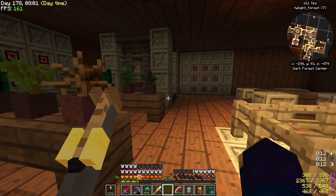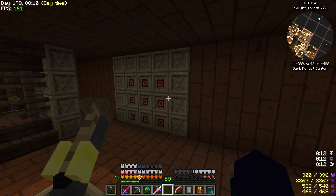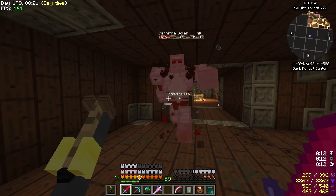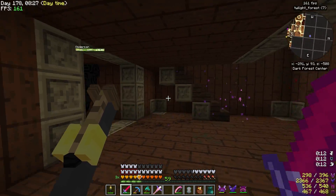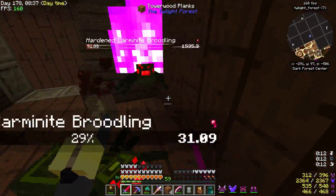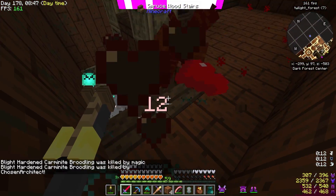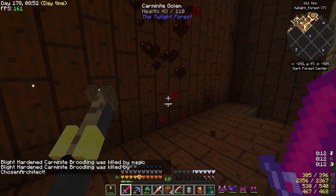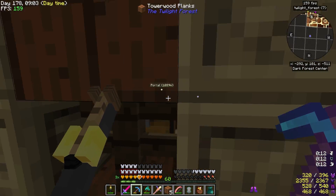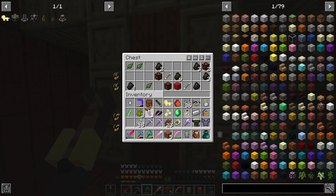Here's a chest - some glistening melons, so basically giving you the ability to make potions right away. This room actually needs a key, so we need to find that key. There's a Kamenite Golem, and there's a spawner. I need to eat. In here there we go - usually there's a key in here. I'll take these charms. Roll this stuff.